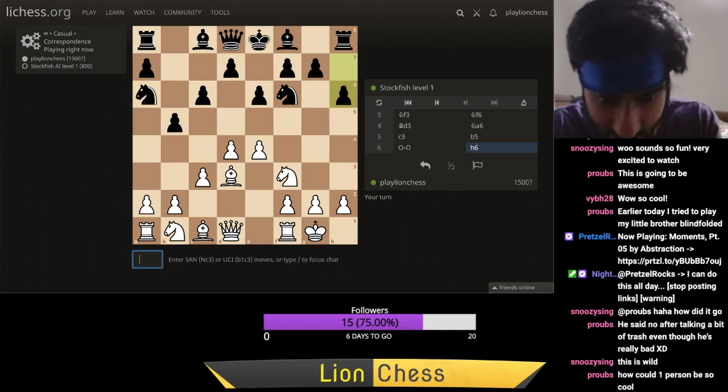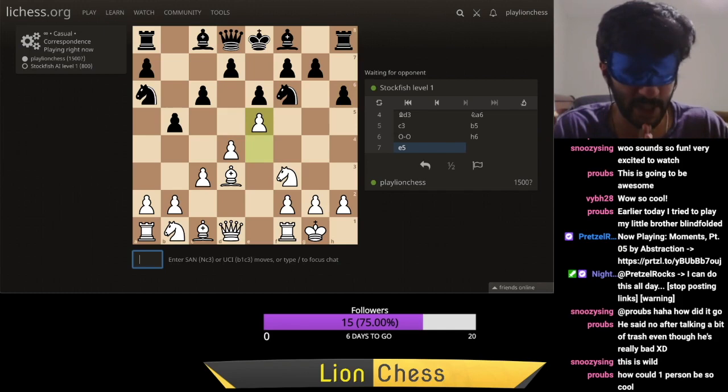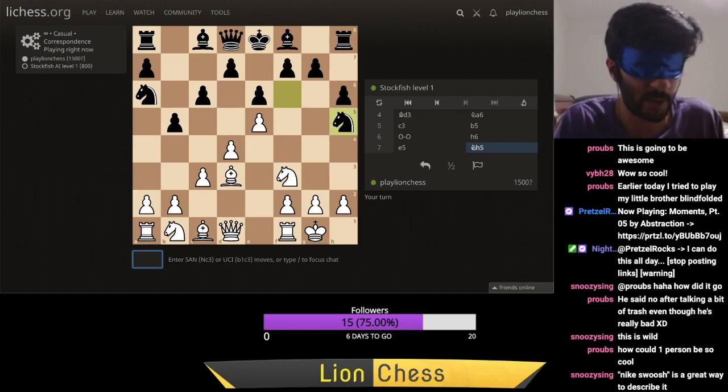I keep mistyping, which is a frustrating part of this. He plays Knight h5. So he has put his knight on the rim. And you know what they say about a knight on the rim? A knight on the rim is dim. A knight on the edge is... I don't have any word that rhymes with edge, unfortunately. So I'm just going to have to go with the cliché.